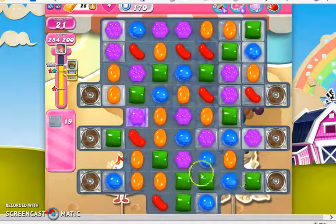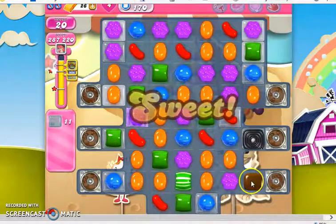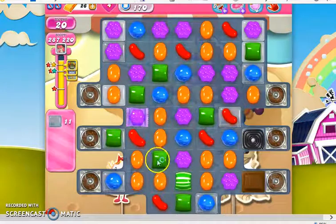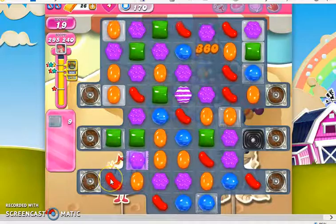Looking to see how the colors are going to line up — I see if I bring this green down, it clears out the candy here, and just in the nick of time too, because the chocolate is starting to spawn over it again. And by doing this, it will also clear out the isolated area here.